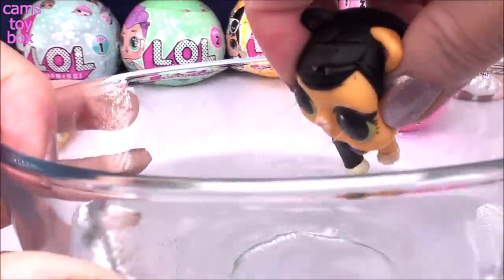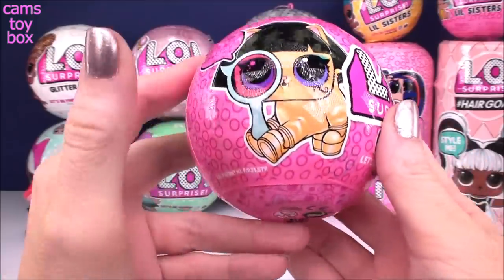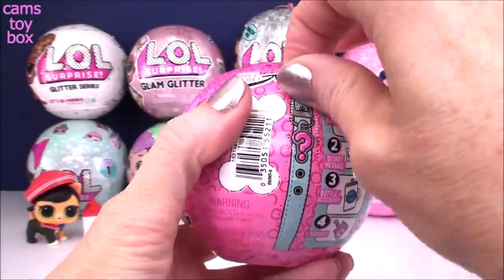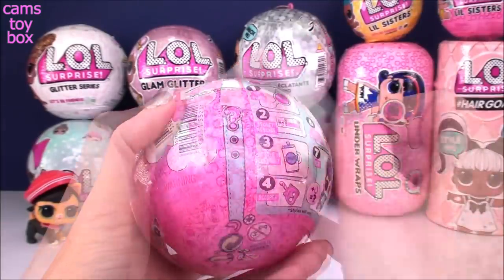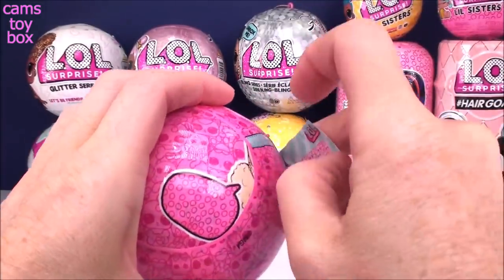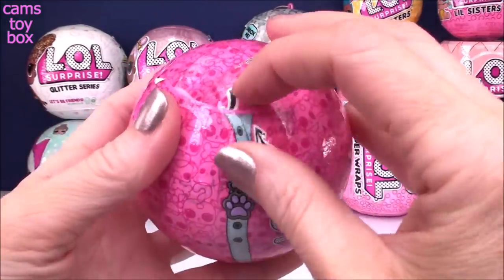And she is a crying kitty. Next up we have our iSpy series pets. This one is from wave two and again seven surprises to open in this ball. Under the first layer is our secret message but we can't read it without our spyglass so we have to keep going.